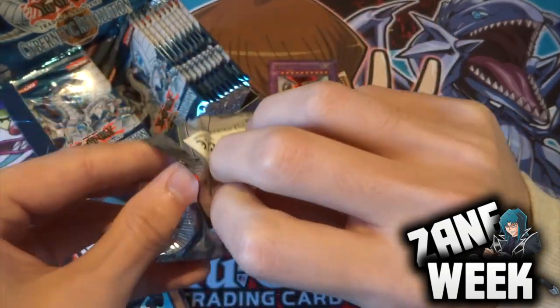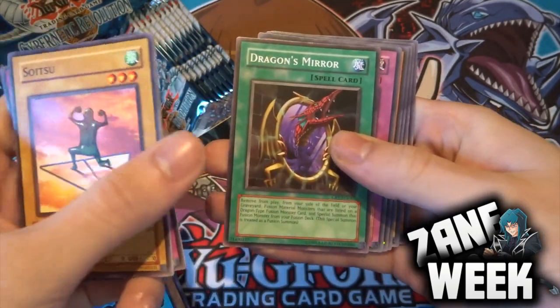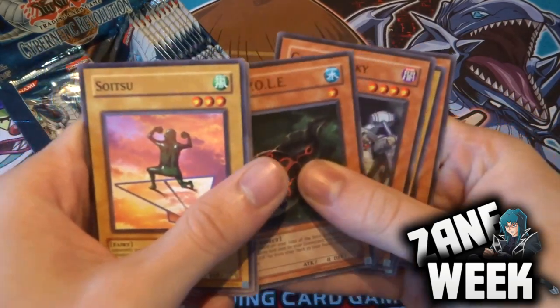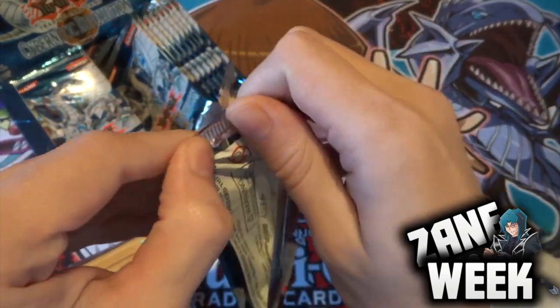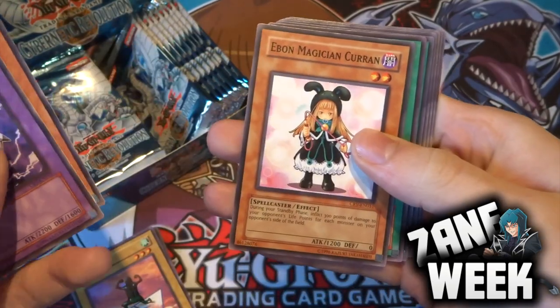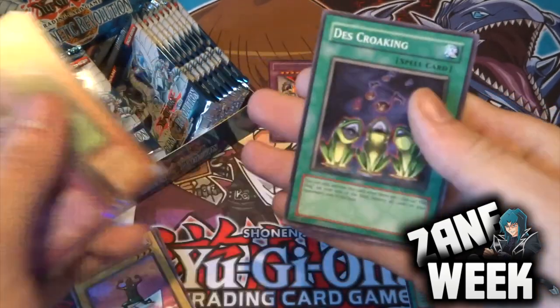On to the second pack. We have Soitsu, Prepare to Strike Back, Conscription, Dragon's Mirror, Rising Energy for our rare. Then we've got Tadpole, Giant Kuzaki, Jerry Beansman, and Drillroid. Next pack gives us Steam Gyroid, Patroid, Yvonne Magician Curran, Shein Spy, Miracle Fusion for our rare. Then Arrival Appears, Cyber Archfiend, Poison Drawfrog, and Des Crokey.